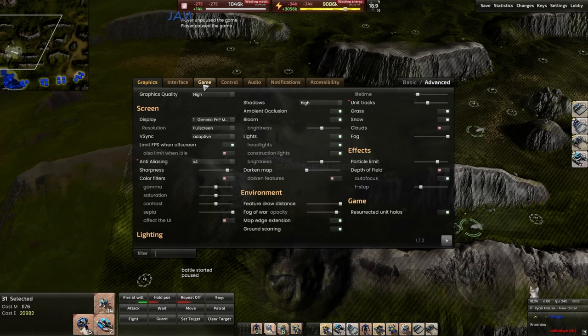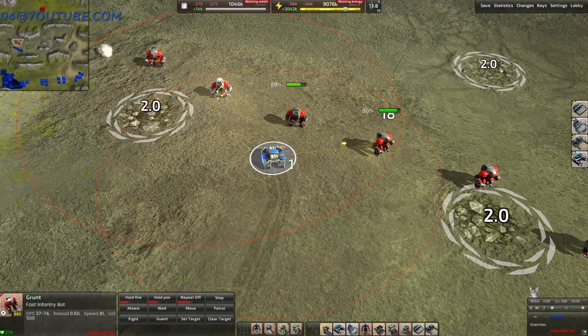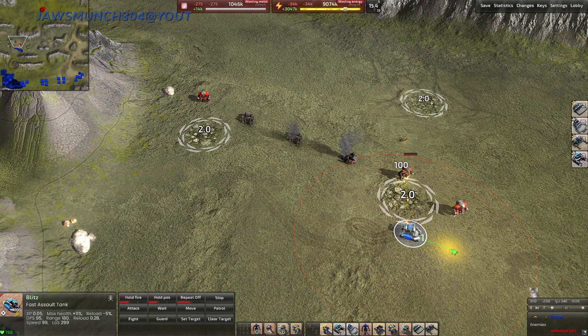Next, open your settings and go to Game, then find 'Set Target as Default.' This will make it so when you right-click on an enemy, instead of your units moving directly towards that enemy, you can still micro them around while they prioritize that enemy as a target. This is especially useful with artillery pieces because you can prioritize high-value targets instead of things like tick spam and pawns.